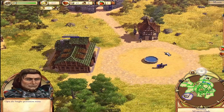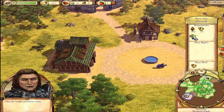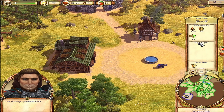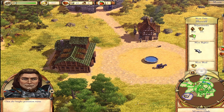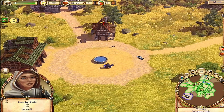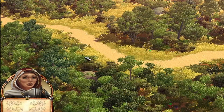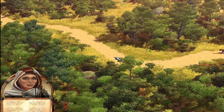Open the knight promotion menu. The knight promotion menu shows the preconditions needed to promote me to a higher title. So what we need is more money, more people, and more clothes. Young Marcus, reaching the rank of sheriff is an important step to making this region safe. I'm sending you some stone — you will need it to upgrade your castle.